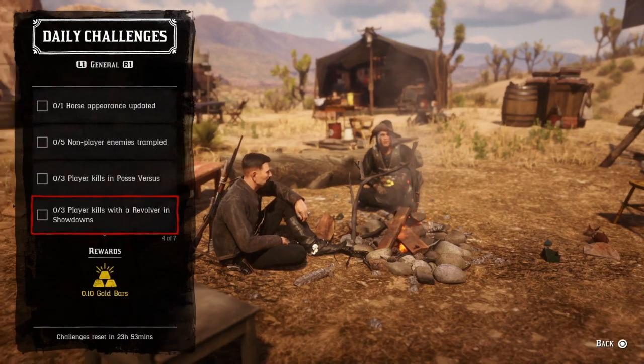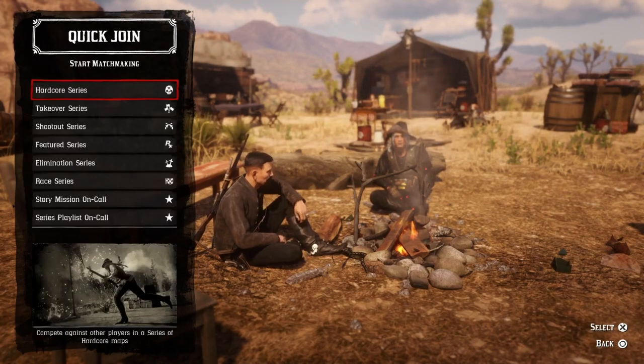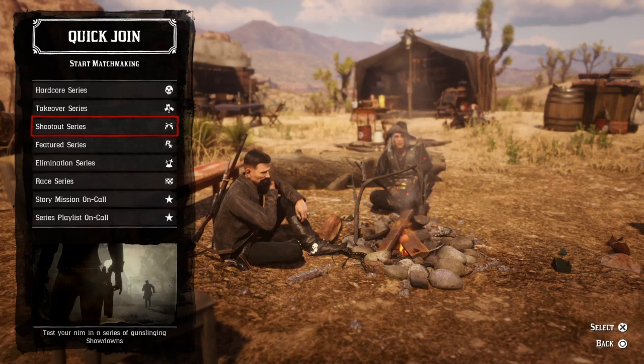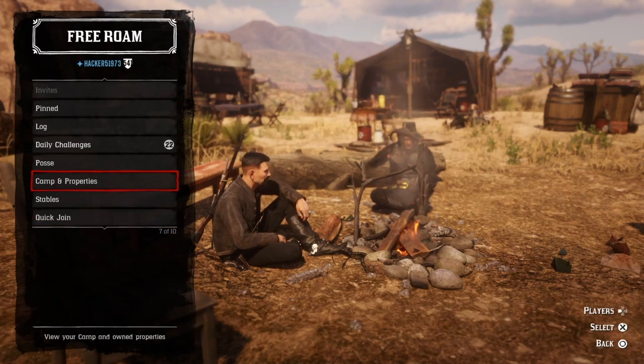For three player kills with revolver in showdowns, press left on the d-pad, go to Quick Join, and do the Takeover Series or Shootout Series. Make sure you bring a revolver — not your shotgun or pistol, it must be a revolver. Once you get three player kills, that challenge will be complete.